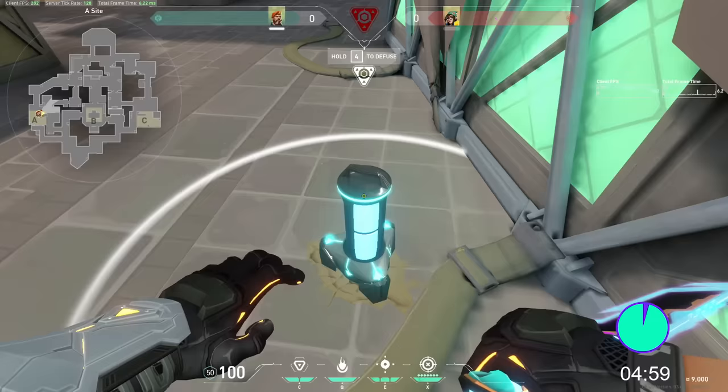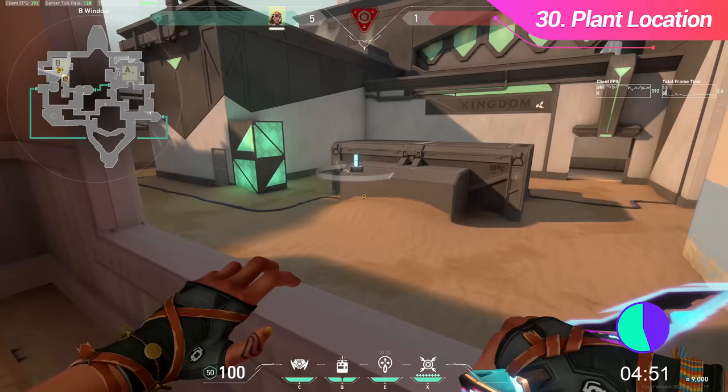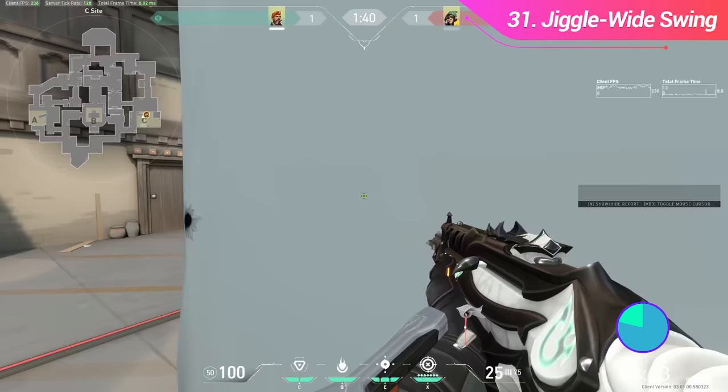Also, the spike turns red when being defused. The spike gets placed in whatever direction you're facing, so if you're facing into the corner of a wall, it will give the defenders less room to defuse from. You can also use this to place the spike on top of B-Site on Bind. If you think a player is aiming at your location, you can jiggle peek them to pull their crosshair closer to the corner, then immediately wideswing to throw off their aim.